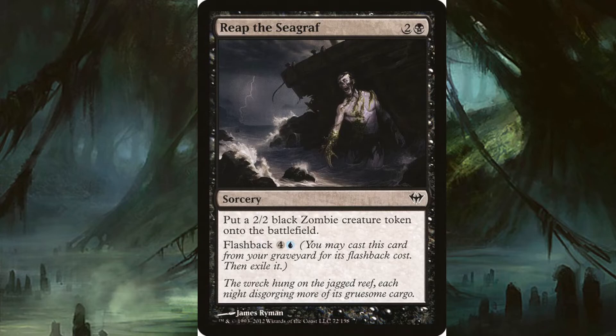Reap the Seagraf: for two and a black, it's a sorcery that puts a 2/2 black zombie creature token onto the battlefield. For flashback at four and a blue, you can do it again. Moorland Haunt from Shadows over Innistrad is just a little bit better because it's four mana but you get two zombies on the first run, where here you're only getting one for three. To me, that's a little bit better.